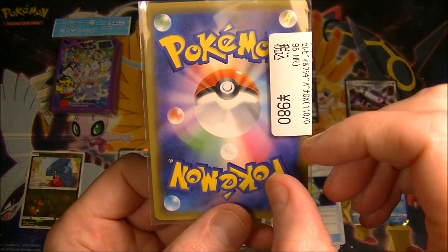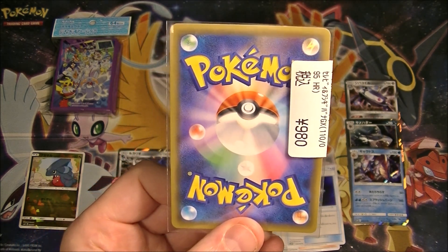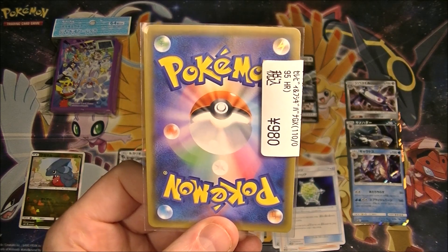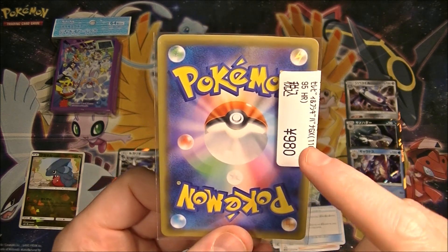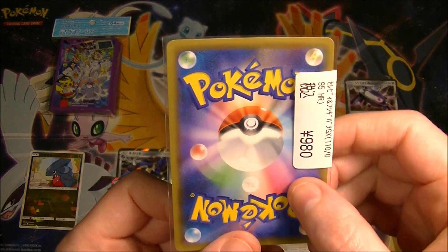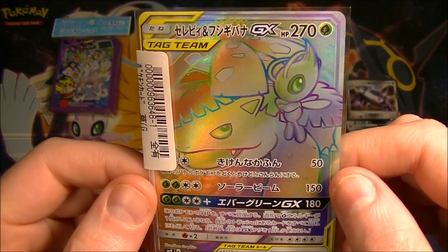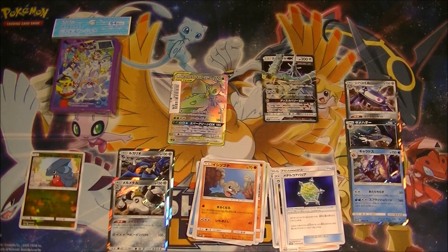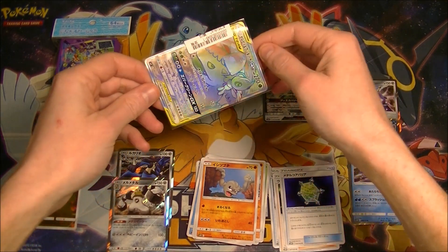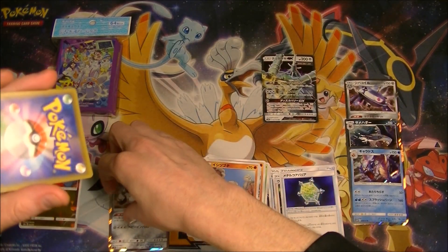This is the card I chose for the red ball prize. I could have got some decent GX's or a Blastoise GX full art which was tempting but pretty cheap. This is probably the most expensive option — I got the Celebi and Venusaur tag team hyper rare, which I don't have and it looks very cool. I was very happy to get that. I'm going to put it into a proper sleeve without a price tag on it.